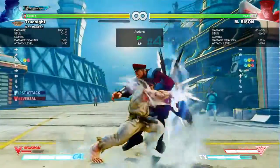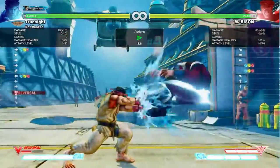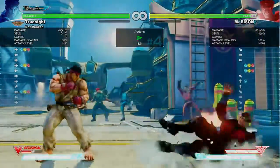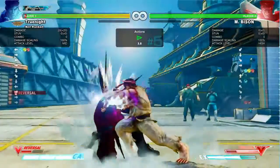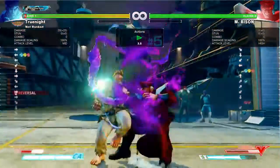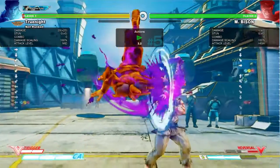If you have a strike-type V-reversal, it will easily hit Bison before he can recover, as long as you do it after the first hit. Finally, when Bison is in V-trigger and uses devil's reverse, the V-reversal no longer works. In this case, your best answer to EX devil's reverse is to simply block.